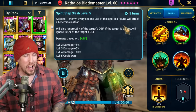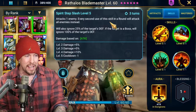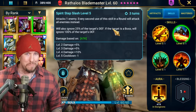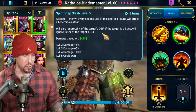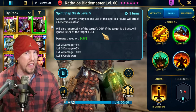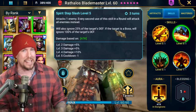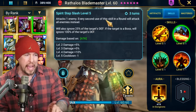On the A2, Spirit Step — a three-turn cooldown when booked — attacks one enemy. Every second use of this skill in a round will attack all enemies instead. It also ignores 25% of the target's defense. If the target's a boss, it will ignore 100% of the target's defense. That is absolutely insanely strong. There aren't that many abilities in the game with 100% ignore defense — Royal Huntsman, Mortu-Macabre, Blood Gorged, a few others. Having it on the AOE every second use means the longer the battle, generally speaking, the better this champion gets.